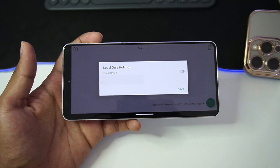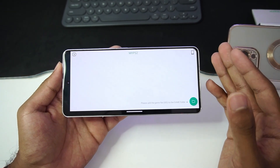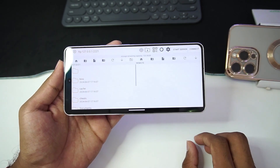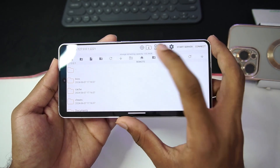I don't really know what the use of that FTP hotspot option is, because at the end of the day it's supposed to be a PS2 emulator, not a file transfer platform. Nonetheless, I'll go and tap on the game folder and import our game file. To do so, just tap on this icon.